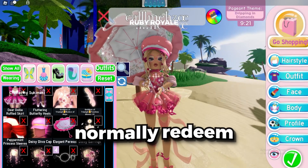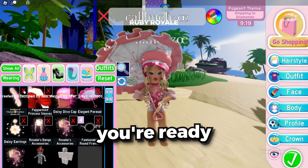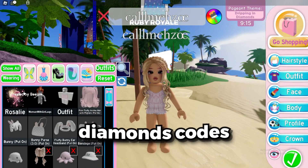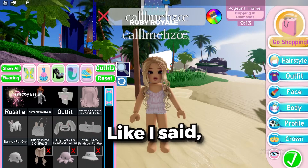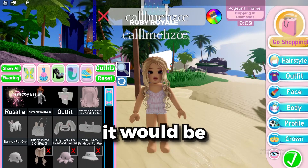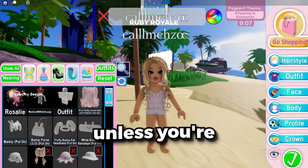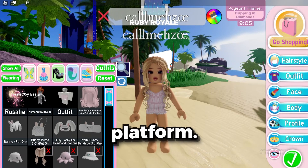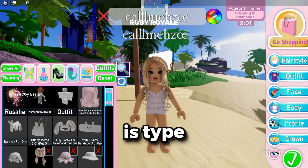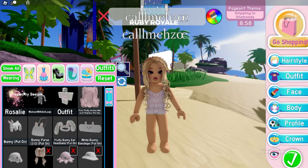Just go to wherever you normally redeem your gift card codes. Now that you're ready to redeem a code, you will need to type in one of the new VIP diamonds codes that just dropped. These codes are sent to the big Royale High creators, so usually it would be almost impossible to get these unless you're famous on YouTube or another platform. And this is where we get into step two. All you need to do is type in a VIP code to redeem it. Lucky for you, new codes just dropped, and this website is passing them out for free.